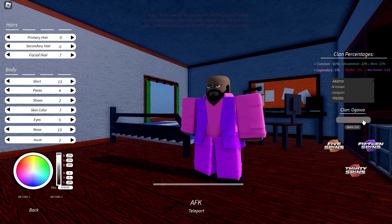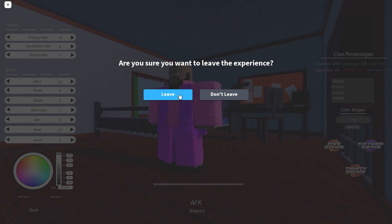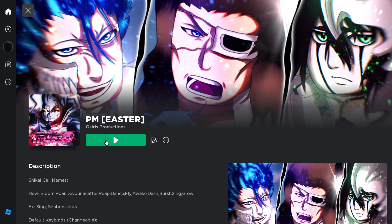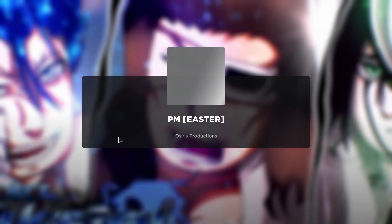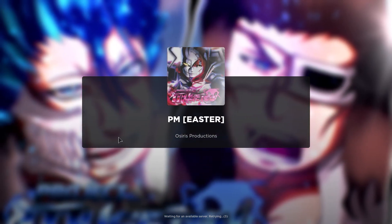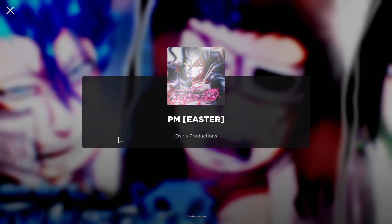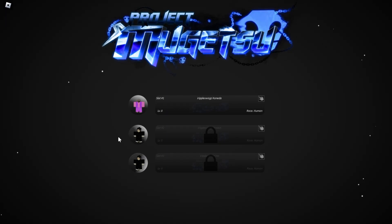So I'm going to Spin Clan again, making sure to be ready to leave. And I left when I saw Kaneda. So if I were to join back, I should have that clan right now — and yep, see, it says Kaneda right now.